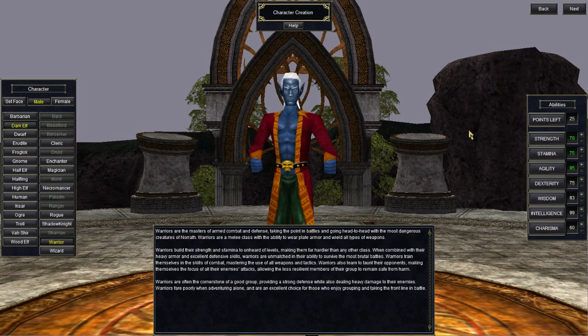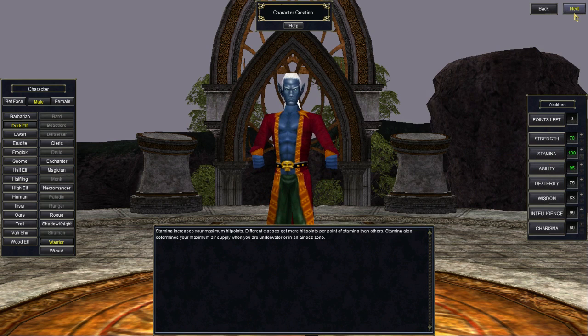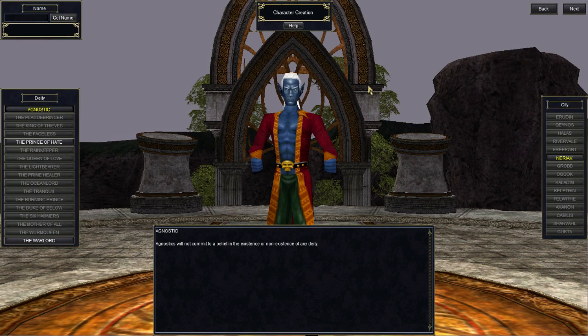For Warrior, I put all points into Stamina for the hit point bonus. If you're making a Bard, you should put all points into Dexterity to decrease missing notes — meaning you'll fail to sing your songs. For the Monk, you want all points into Stamina for the hit point bonus. For the Rogue, you want all points into Strength for the damage bonus. I'm going to right-click on Stamina and dump all 25 points in, then hit Next. That pretty much covers everything on this page.